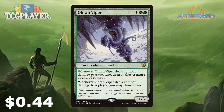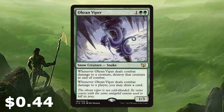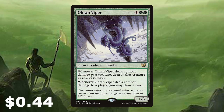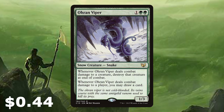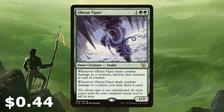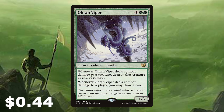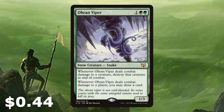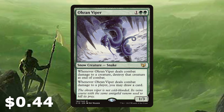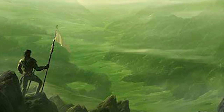Oren Viper — what a card. When it deals combat damage to a creature, you get to destroy that creature at end of combat. When it deals combat damage to a player, you may draw a card. For three mana, the 1/3 stats are nice for holding up defenses, and it has value if it gets through or blocks. It can take out even a huge creature, similar to Ice-Fang Coatl. We want to get these snow permanents out as quickly as possible.